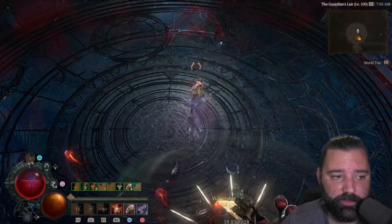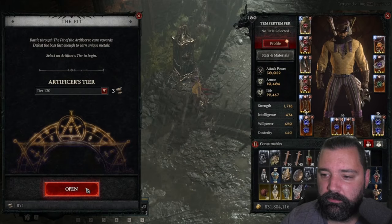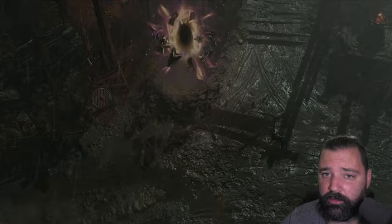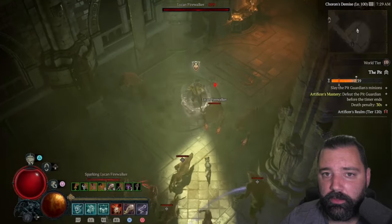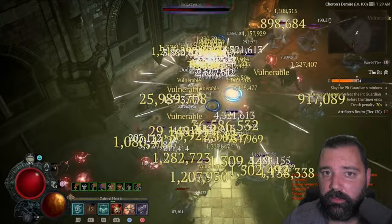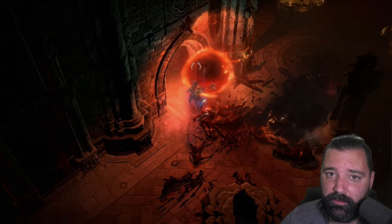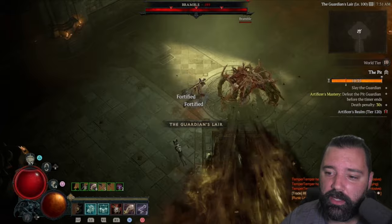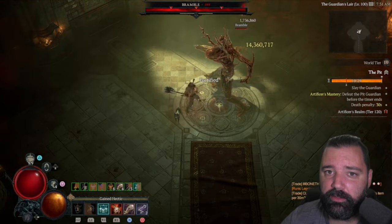Finally, after several minutes, we get the boss down with 6 minutes and 26 seconds remaining — again, this is the control. Next, I entered a tier 120 without masterworking the new items, just to compare and see if critical strike damage alone would show an improvement. We saw no problem clearing the trash even though two items had 0 ranks of masterworking; they were enchanted and had aspects imprinted. Surprisingly, we actually reached the boss even faster, but the time to kill the boss was substantially longer.